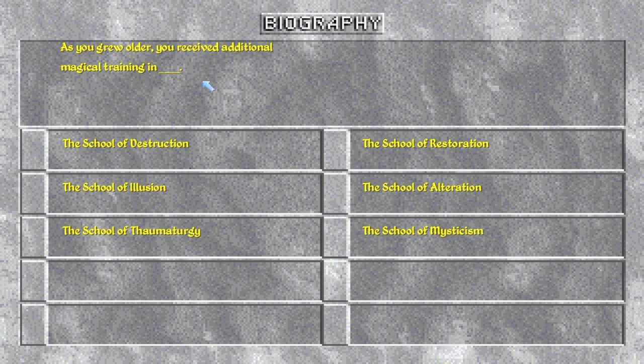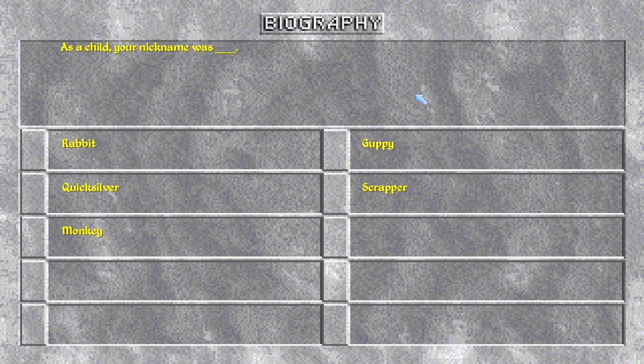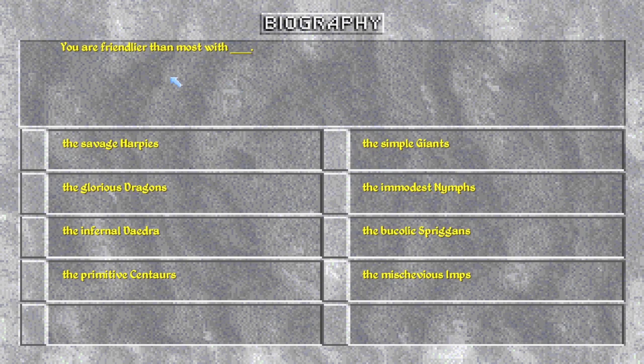As a pre-order bonus you received additional magical training in the school of Illusion, Thaumaturgy, Mysticism, Alteration, or Restoration — I'll go with Restoration. As a childhood your nickname was Rabbit, Quicksilver, Monkey, Scrapper, or Guppy. This question gives a boost to specific skills: hand to hand, running, jumping, climbing, and others. Maybe Scrapper. You're friendlier than most with the savage Harpies, glorious Dragons, Daedra, primitive Centaurs, the simple Giants, the immodest Nymphs, the Bucolic Spriggans, or Sheevs Imps. I've actually never faced a centaur in this game.